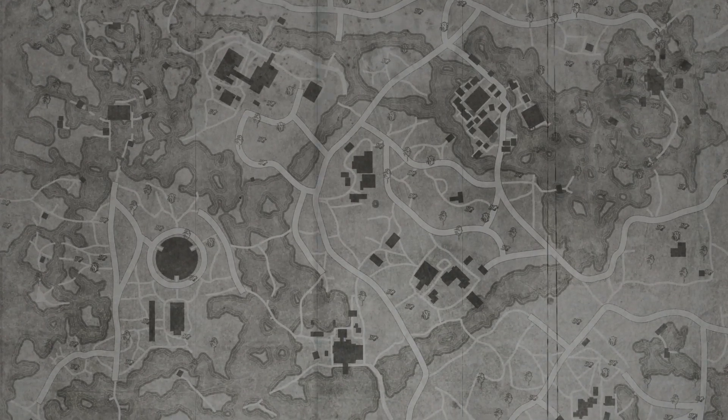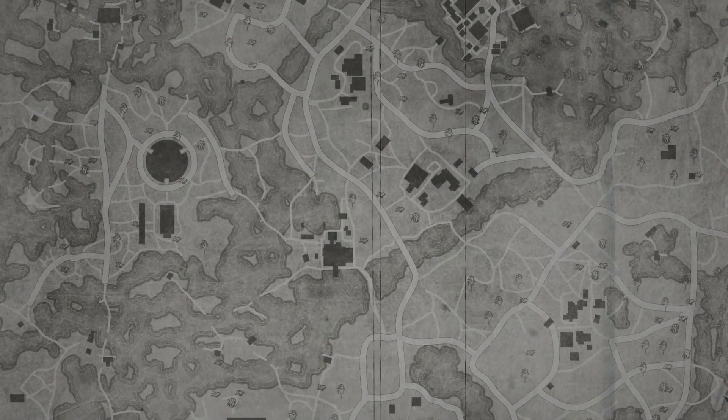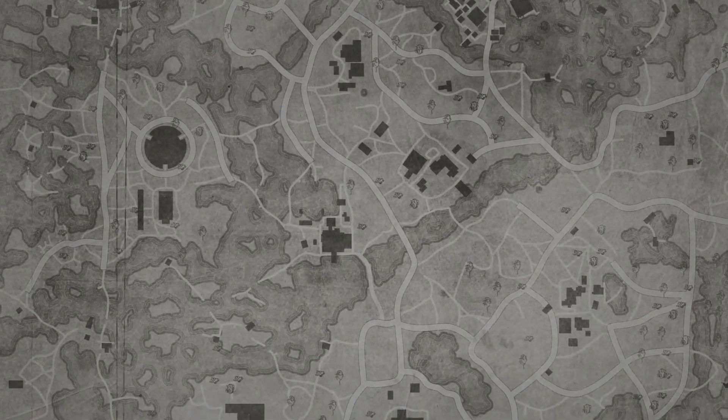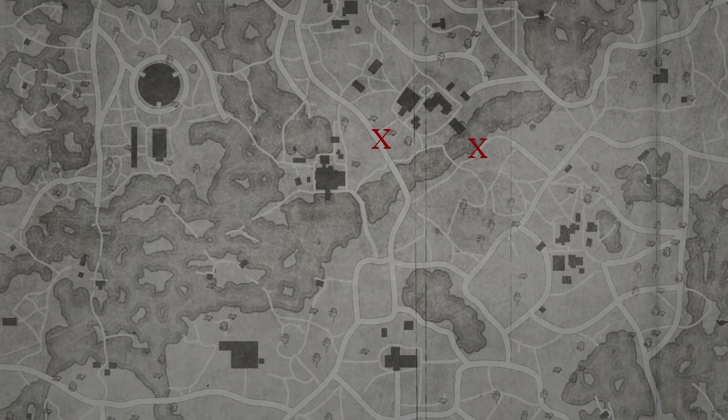One of the things I absolutely love about Hunt Showdown is the craftsmanship that has gone into the map design. Between the two current maps there is a lot to explore and a wealth of detail that can go completely unnoticed. As you familiarise yourself within these sandbox environments you also start learning how to use things like the terrain and obstacles to your advantage, whether that will be working out the fastest route from A to B or discovering areas worth setting up for ambush on the unsuspecting.